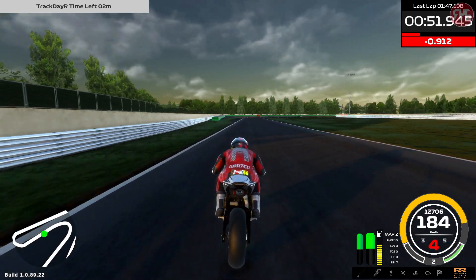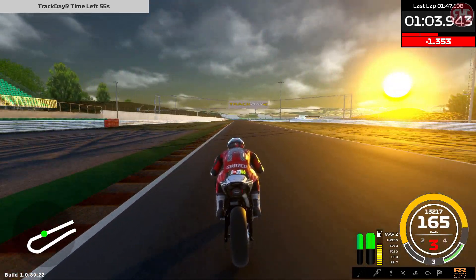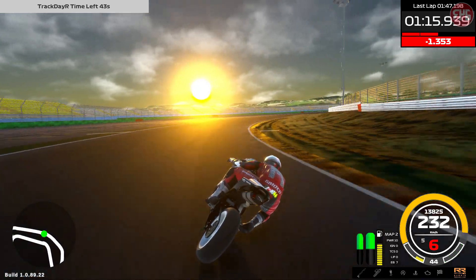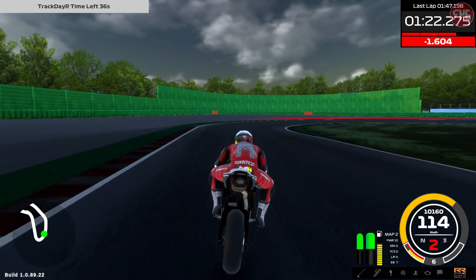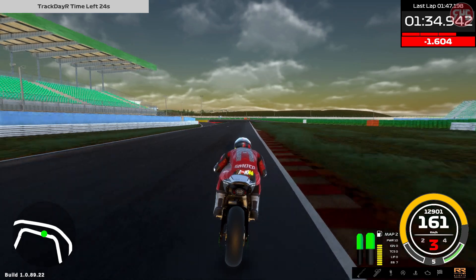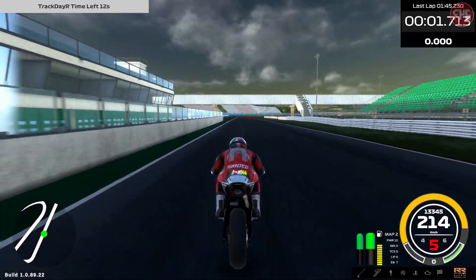Let's see what the next split says - 1.3. Wide though, very wide. We were lucky then because we hit the inside curb. Yeah, this will be a better lap. There we go - 45.2. That's much better.